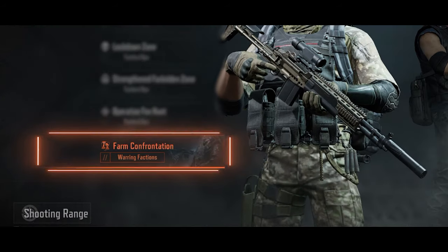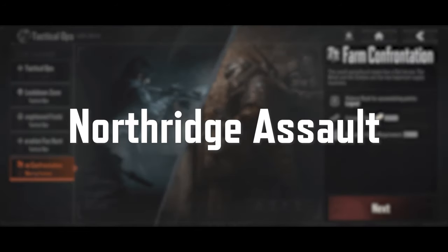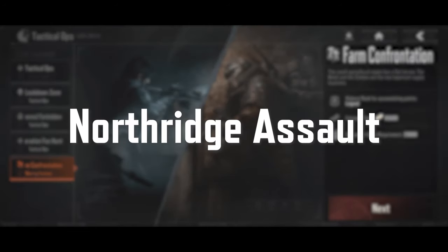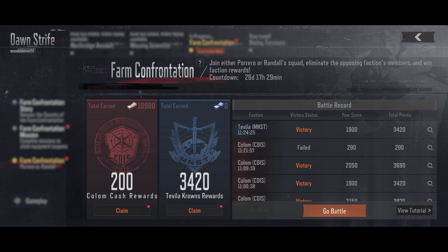Another new battlefield is opening up in warring factions. Farm Confrontation starts during Stage 3. You can join either Column or Tavilla to earn faction currency in exchange for supplies.